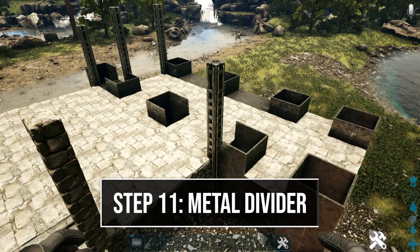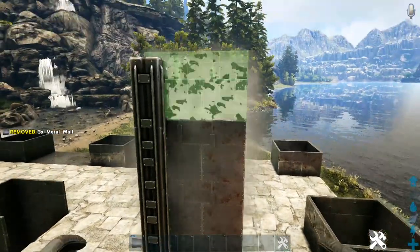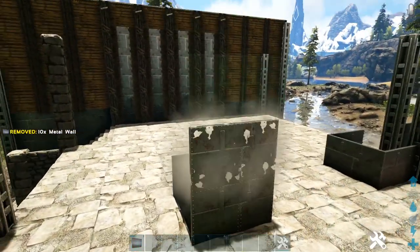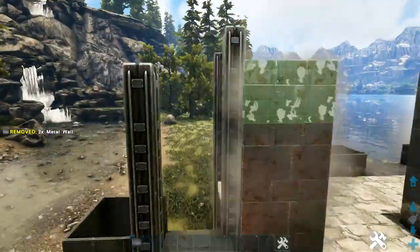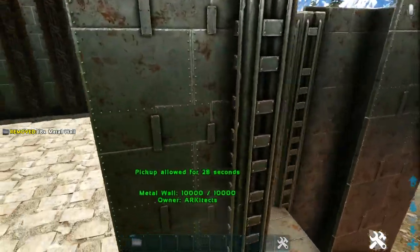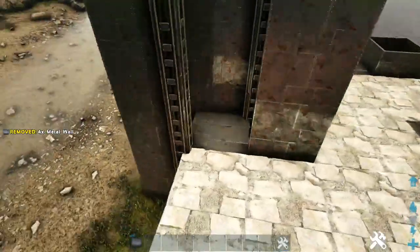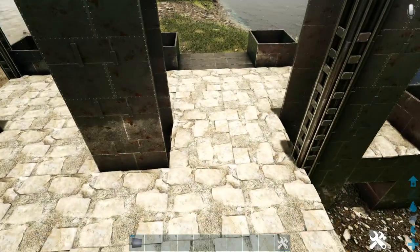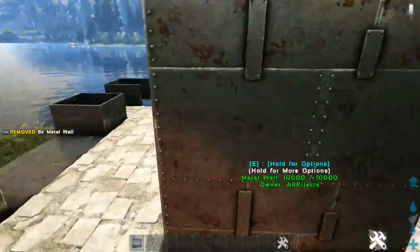Now we're going to build up the large metal divider that goes down the middle of the build. Starting on this column where the pillar is, add three more metal walls to each side that already has a metal wall. Do the same thing on this one in the middle and on the two back here on the back side. Continuing on the back side where we have this metal ceiling, place four-high metal walls on this spot as well as on the other side. Leave this spot open, come to the opening, and add four more metal walls on each of these stone ceilings. Go around to the other side and do the same.